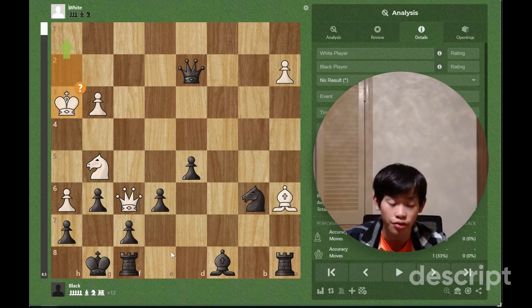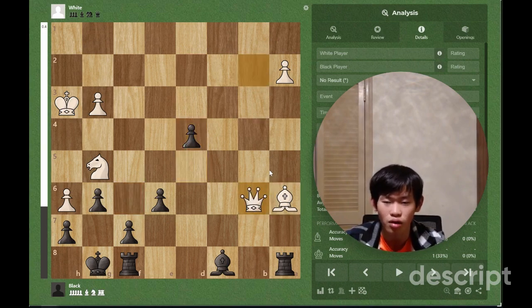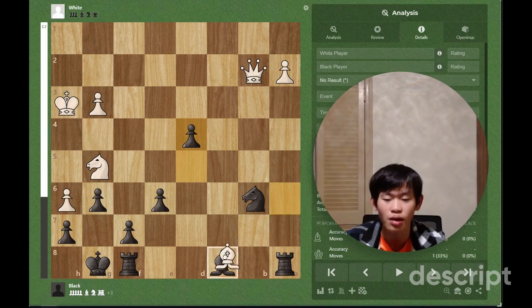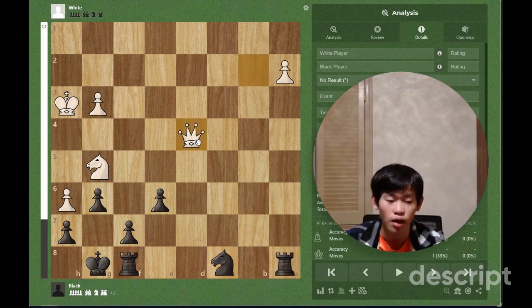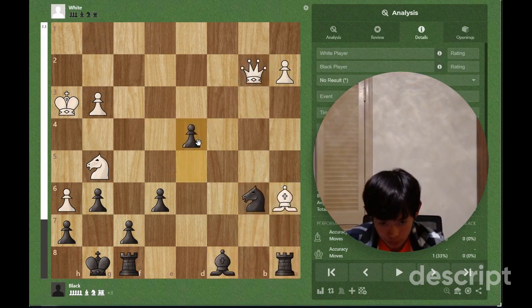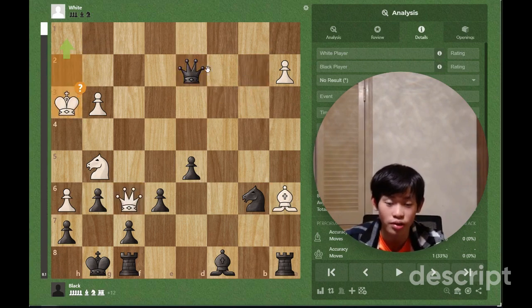But Qd4 is clearly much better than Qc3. And Qb2 is just horrible because after Queen takes, it's the same idea — we play d4 — but this time White can just take on c8. Then if takes with a Rook, we take on b6, and if takes with a knight, we just play Qxd4, and White is basically winning. So Qb2 is bad.